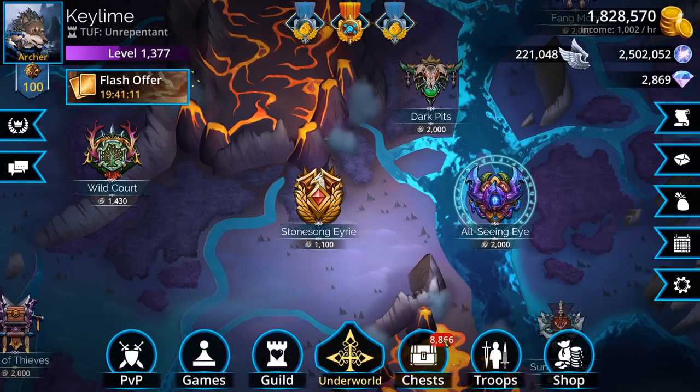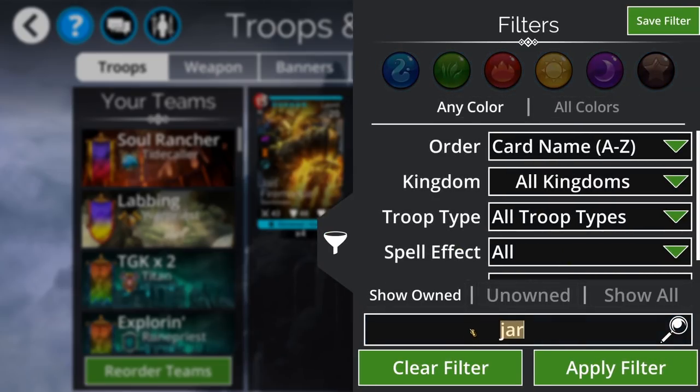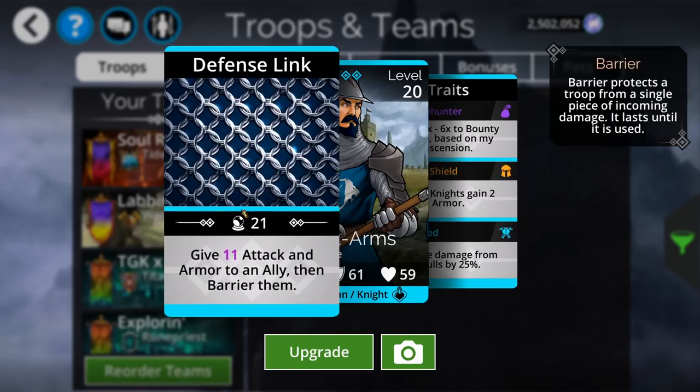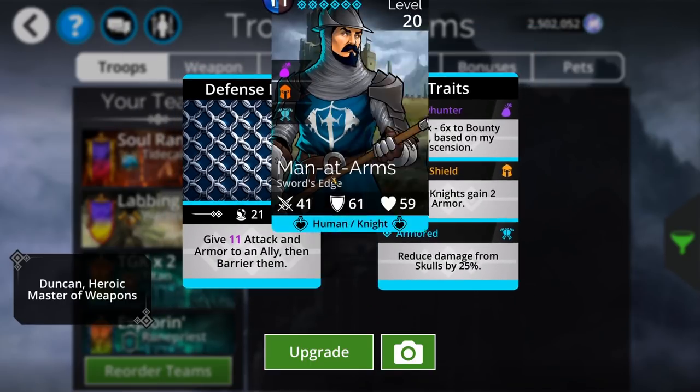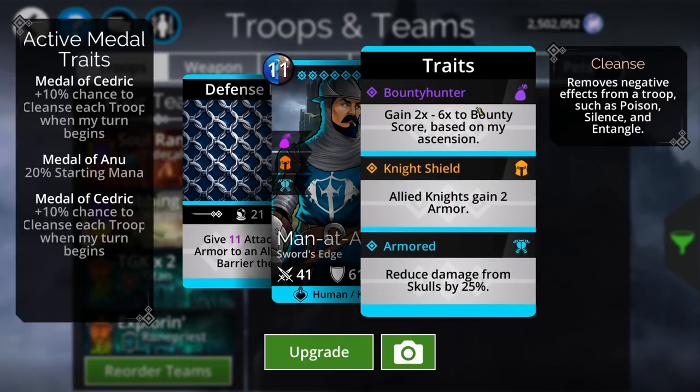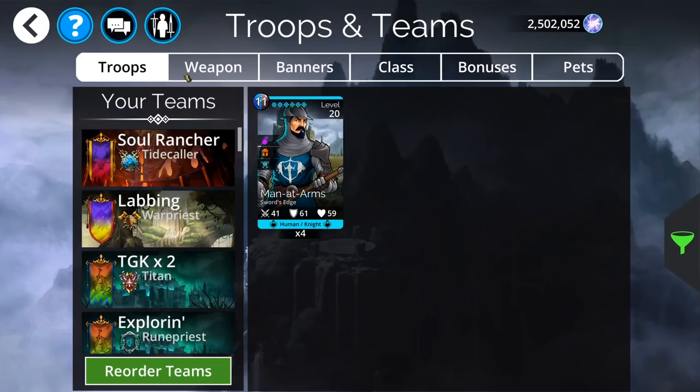On Friday, it's bounty time. The new troop is Man-at-Arms — a regular cavalry dude with a lance or halberd. His ability gives 11 attack and armor to an ally and then gives them barrier — not that strong, so just throw him at the bottom of your lineup. Since he's the bounty captain, you get twice the bounty point bonus by having him in your team. Get him up to Mythic and he gives you 12x instead of 6x. Make sure to put him in all your teams throughout the bounty event.